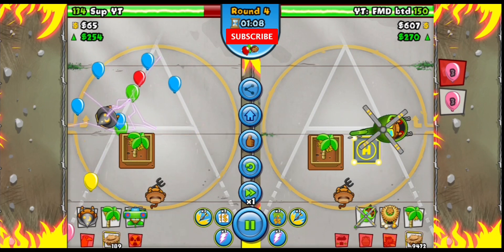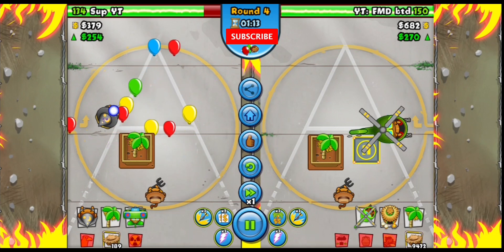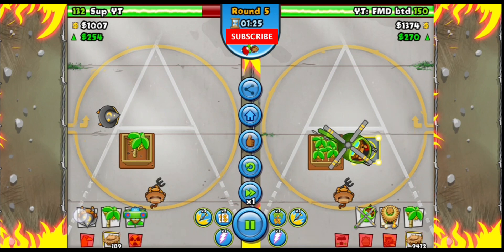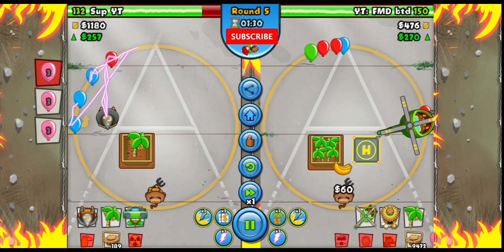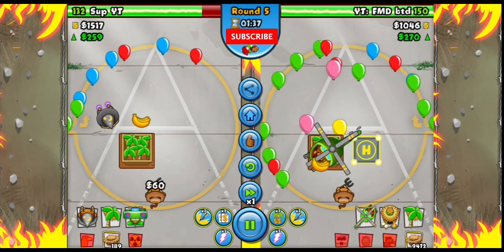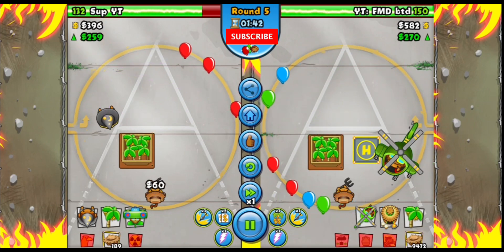He gets it up and we don't want him getting an early plantation. Round five he hasn't sent any pinks until now, so we are forced to get our quad darts. I try to greed it out which I did — I got my plantation up and then the quads.